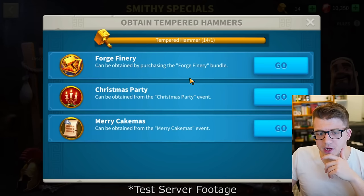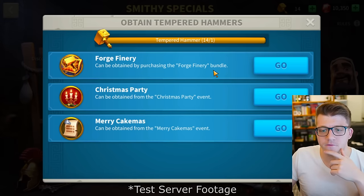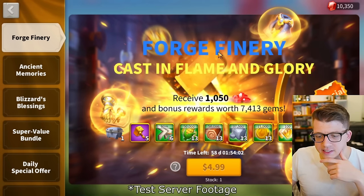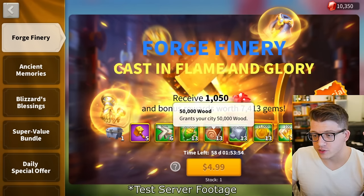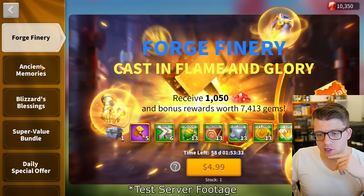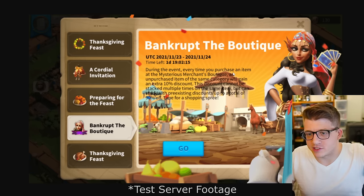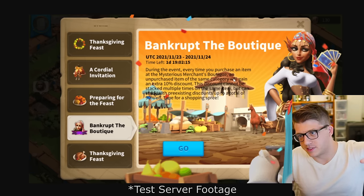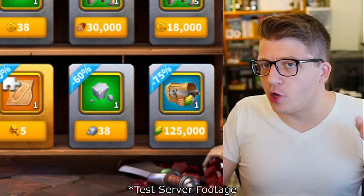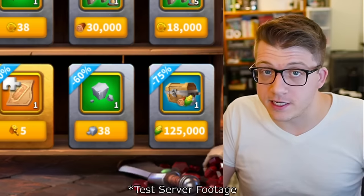For more Tempered Hammers, you can get them from the Christmas Party event, the Merry Cakemas event, or the Forge Finery bundle — $5 gets you 5 Tempered Hammers plus gems, speed ups, and resources. Different bundle tiers are available if you need a lot of fragments. This reminds me of the Bankrupt the Boutique event from the Mysterious Merchant, but this feels like a much better version. I wonder if this Smithy Specials event will be a one-time thing or come around once or twice a year.